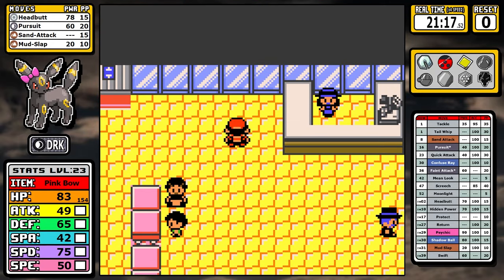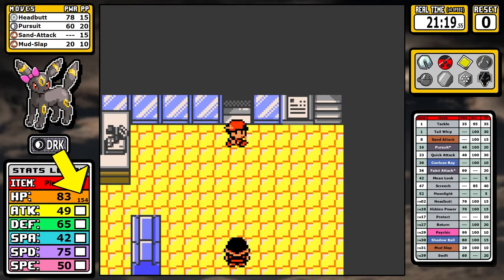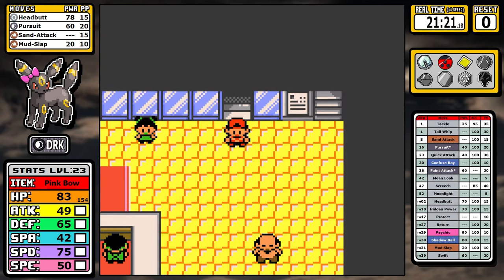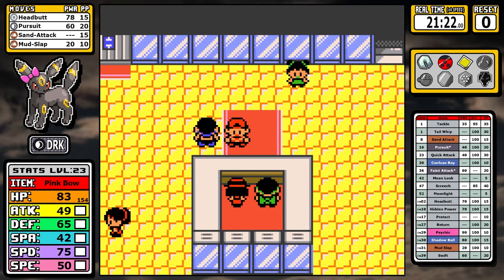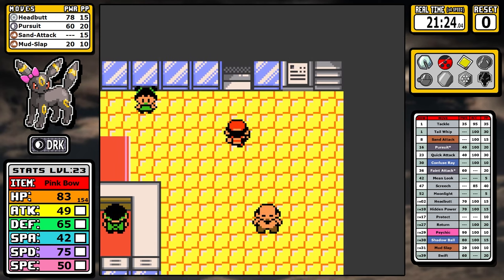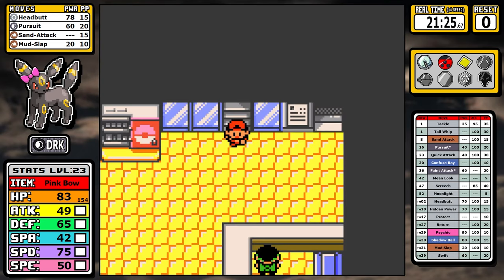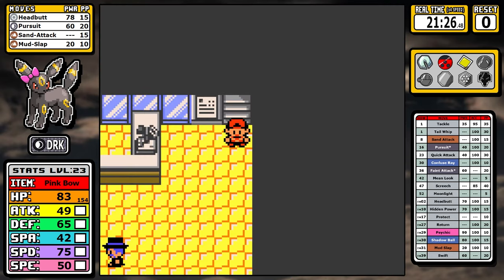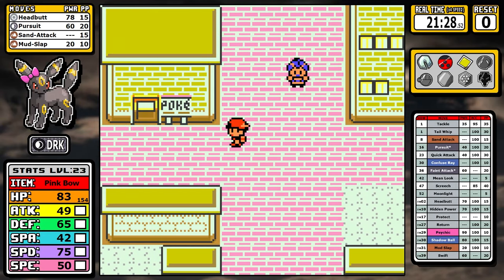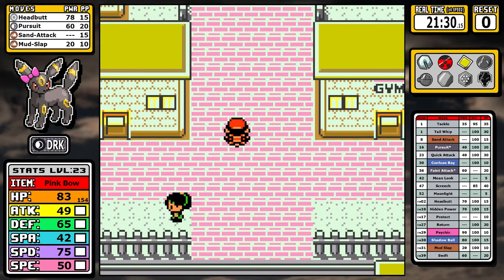Afterwards I pick up Return. Notice the three-digit number on the left near the HP — that's our friendship number, which I added to the overlay for two reasons. First, you can't pick up Return until 150 Friendship, and it's nice to know. Second, Return's damage is Friendship divided by 2.5, which means you won't out-damage Headbutt with Return until 178 Friendship. It's just really good information to have at your fingertips.